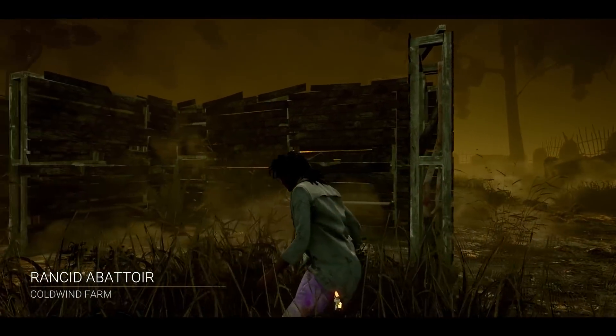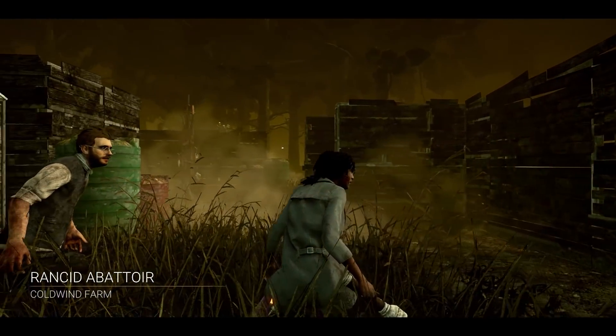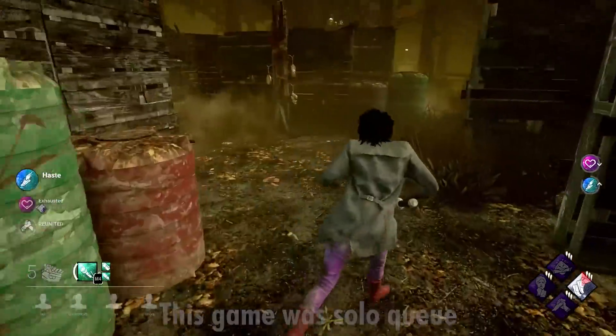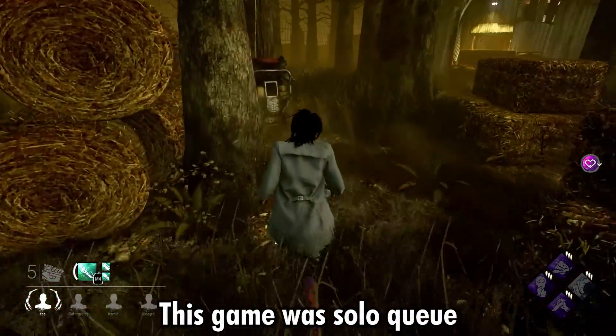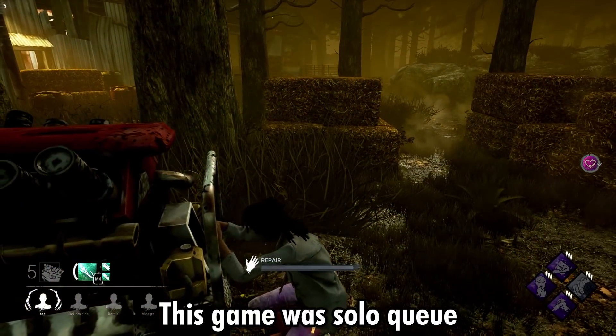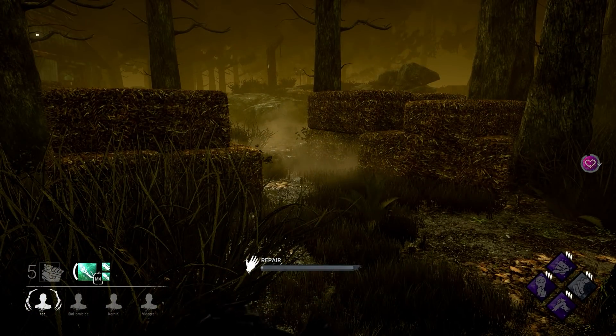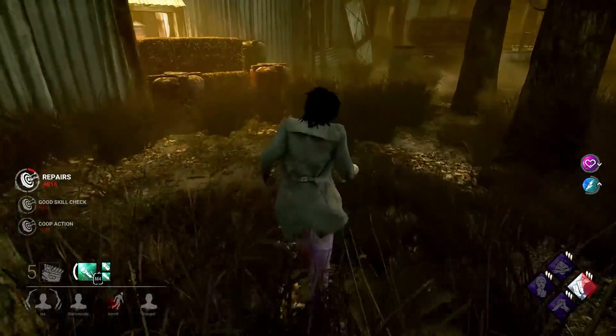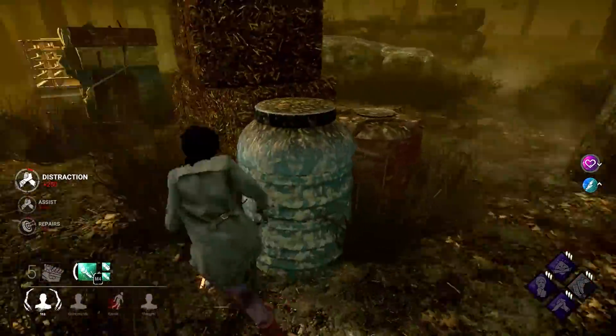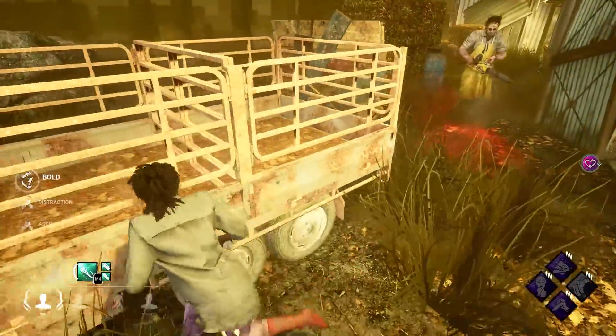We're gonna be on Rancid Abattoir — and oh my god, White, you are like right next to me. Hello! We're gonna get a generator. I'm gonna walk to that generator with supersonic speed and get that generator in one second. Oh... okay, good thing I had Sprint Burst. That really saved my ass right there.